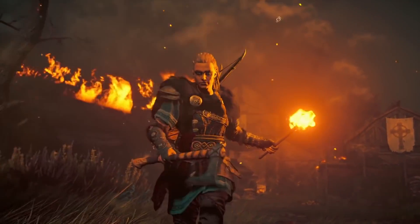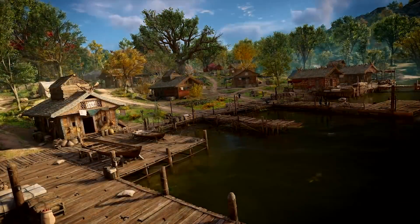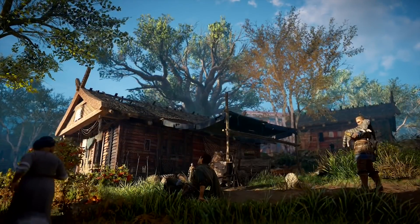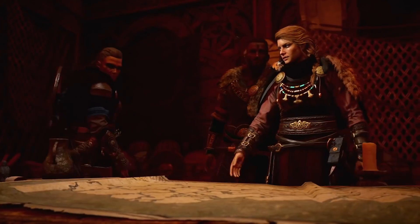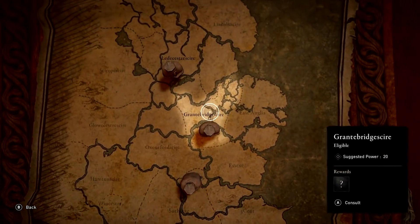Whatever riches and resources you pillage may be used to develop your settlement, giving you access to useful services, better tools, and new settlers. At the heart of your settlement is the Alliance map — it will serve as a record of the allies you have made, and a guide for future opportunities.